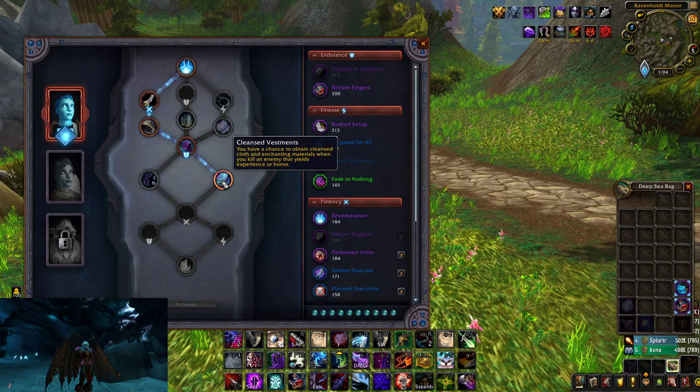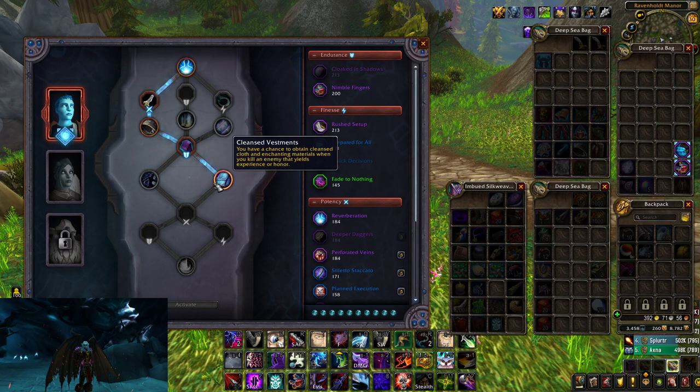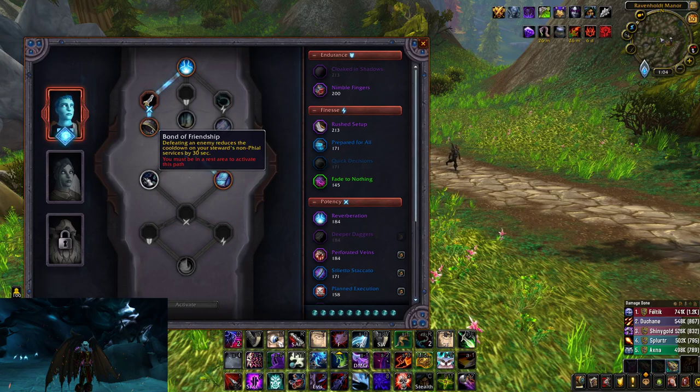I also go this route in the conduit tree because I get a lot of materials that I send to my enchanter, so I don't have to buy enchants off the auction house. They also give a lot of random stuff — way better than the other option.